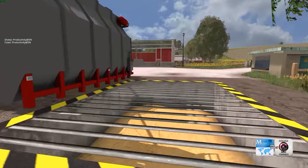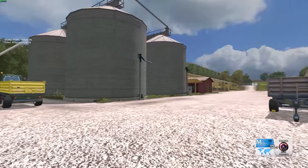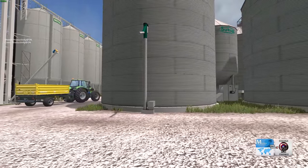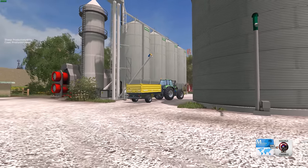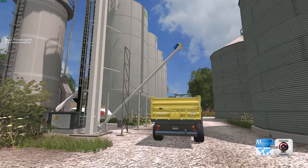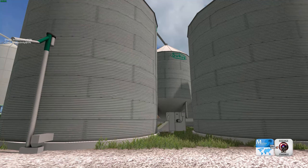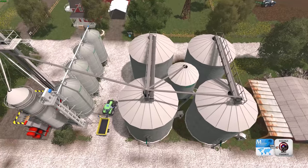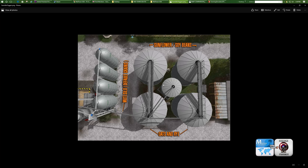Let's start out over here. You've got your tipping point for your silos — that's quite obvious. Now, one thing that may not be obvious: when you download the folder and unpack it, you're going to find a little picture in there. It's basically to show you what silos are for what. This little spout over here is for all your standard grains. Let me give you the proper view. As you see here, on this side is your sunflower and soybeans.